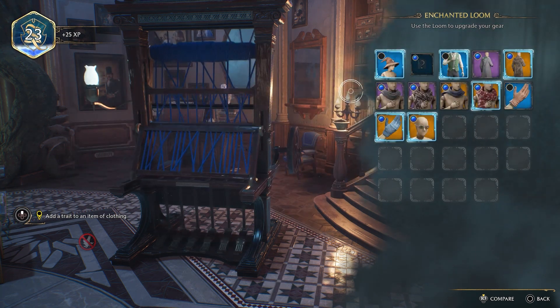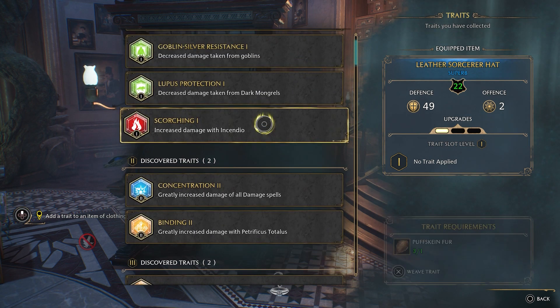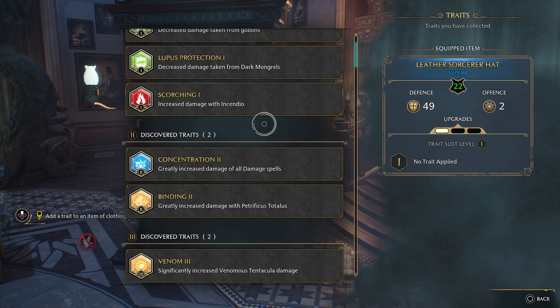You need to unlock the farm for the animals first, because you need those to upgrade. You can also add extra damage or resistances via traits.